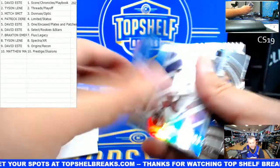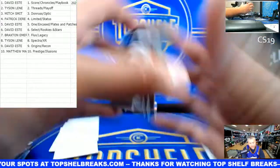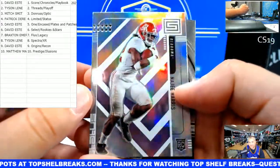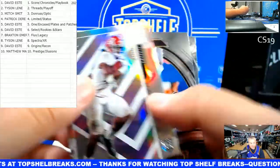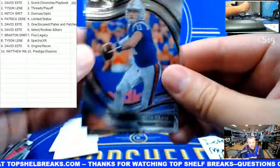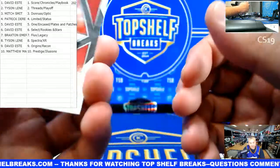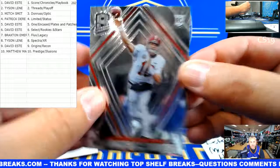Blocker. Chuba Hubbard Recon, not numbered. And then we have Status - Najee. These are nice status cards - usually nice, but this is a lot more foily than usual. Kyle Trask Select and Spectra Mac Jones - not numbered, but that's you, Tyson, to close out the brand break.